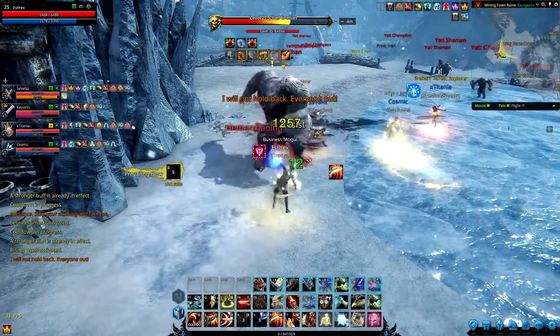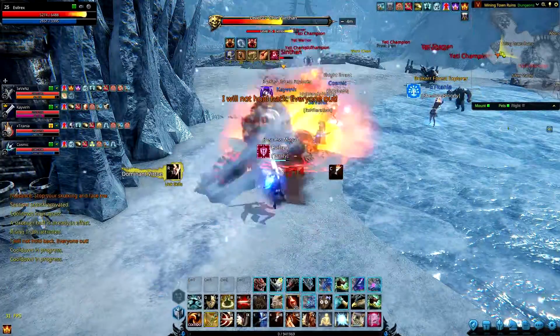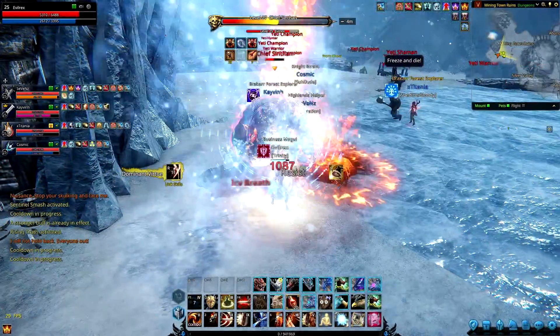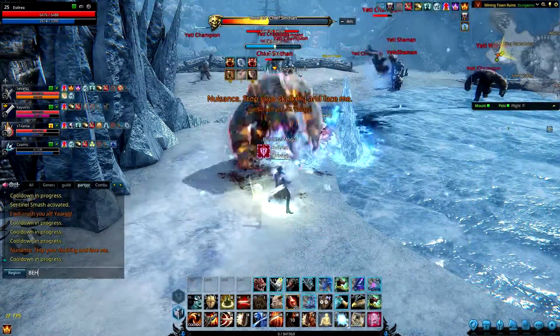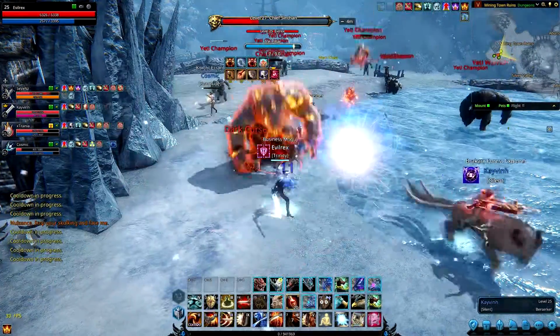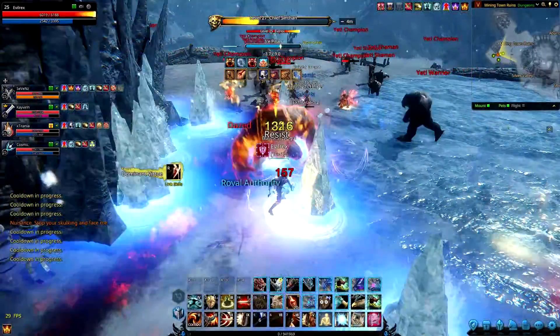Ideally you want to have your mage and your healer behind you so you don't get killed, but I am playing with pubs so I forgot to tell them what to do. In this method you want to be focusing on Hyken's Grasp and Seicard because those are the two moves that are gonna keep your teammates alive, so as long as the cooldown is gone, make sure you use it.